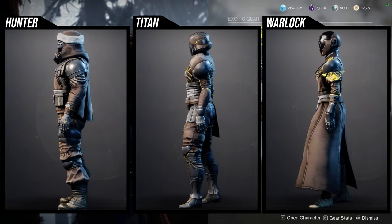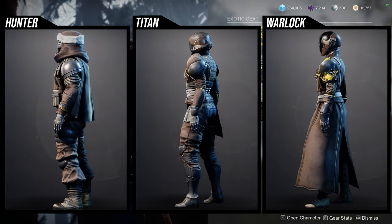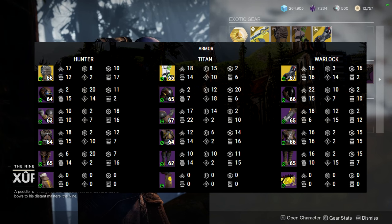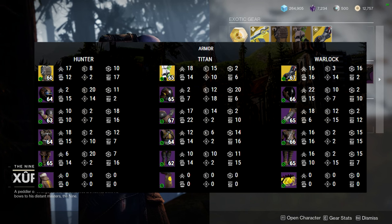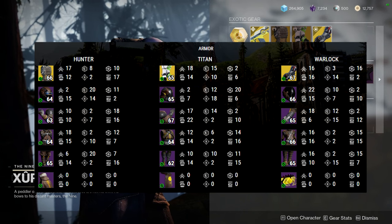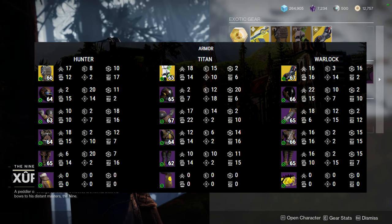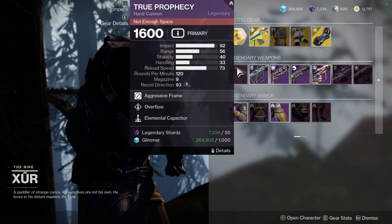Overall I'd mostly recommend the Hunter and Warlock pieces — Titans, get what you like. The rolls are on screen now so let me know which pieces you're gonna pick up. Note: this is intermediate armor. If you want better armor, look to dungeon master versions for artifice armor. If you're a PvP player who doesn't want to do dungeons, you can get artifice armor from Competitive as well.